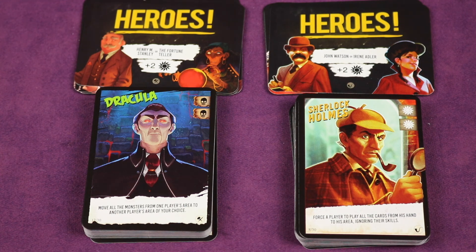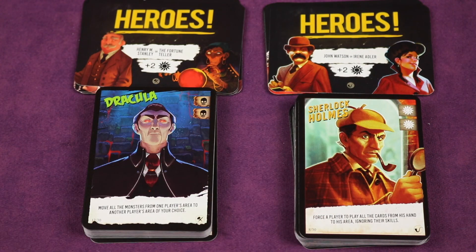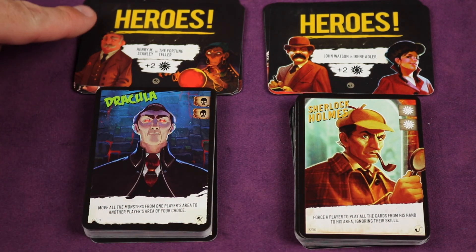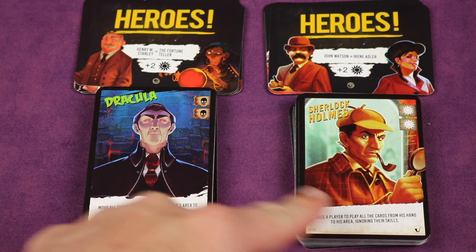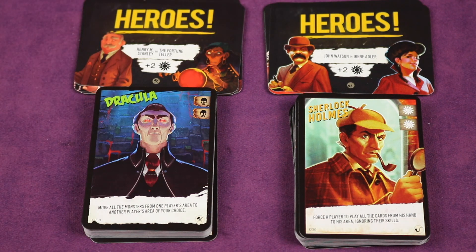The two decks can be played separately or shuffled together for a larger game. Only one deck is recommended for four or fewer players — if you want to play with Sherlock and Hell, take the faction cards and character cards from the other deck and return them to the box. For five to eight players, or for a longer game with four or fewer, you can shuffle all character cards and all faction cards from both decks together to make one large deck of each.